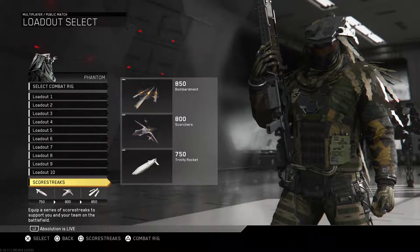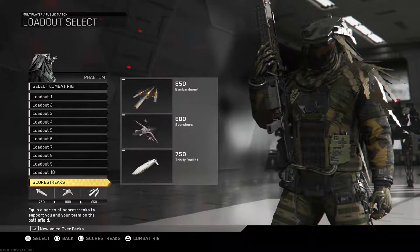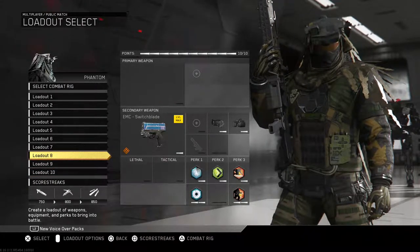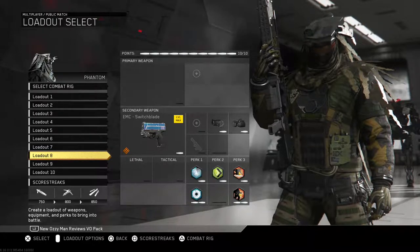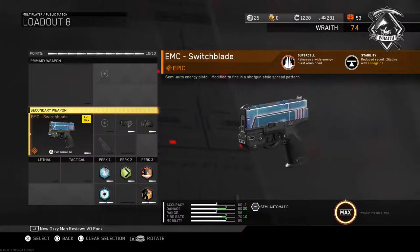Hey, what's going on guys? Man Across back with you again here today bringing some more IW action. It's time once again for our new weapon Wednesday series, and today we're going back to the pistols. We're looking at the second version of the EMC — the second epic version. The EMC Switchblade has Supercell, which releases a wide energy blast when fired. It also has Stability, which reduces recoil and stacks with foregrip, so it has less recoil.